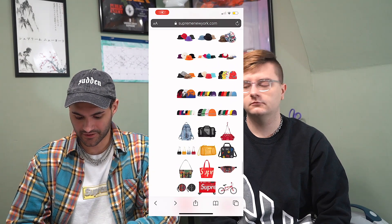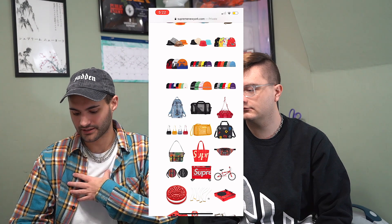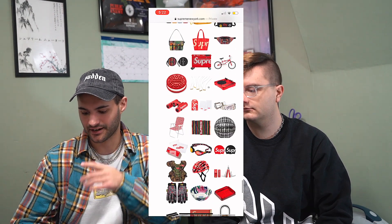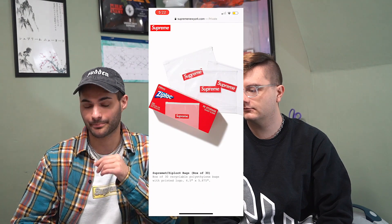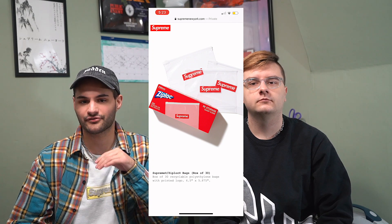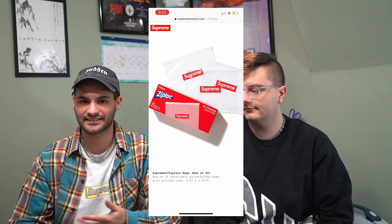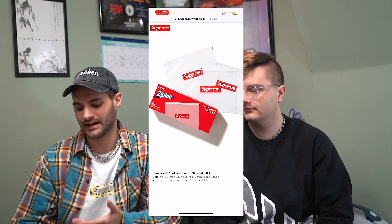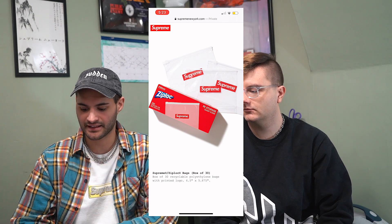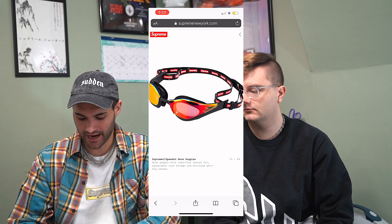Here are all the accessories. I think we should start off by saying what we think are our favorites. My favorite accessory is the ziploc bags — I picked that because I think that's hilarious. I picked band-aids in the past, I picked cough drops. I always pick the dumb things I think are fire. These will probably sit on the site for the remainder of the day on drop day, and I'm guaranteeing you can buy multiples. It says box of 30, they'll probably allow you to get like five packs, so I'll be getting the max amount.